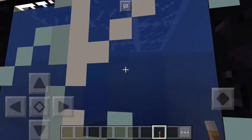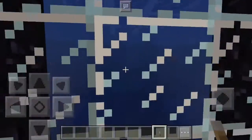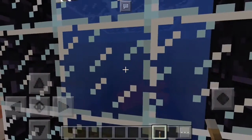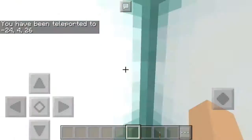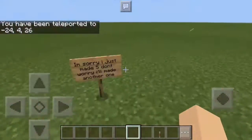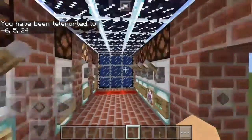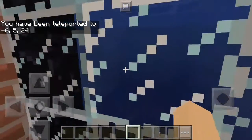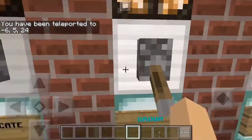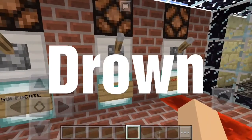So the zombie — he's not... oh, he is floating up. We're just gonna watch him suffer into the water. I accidentally went to the teleporter. I want to see — did he die? I don't see it, where did it go? Did it die? It died. Okay, that's one way to kill a zombie — is to drown it.